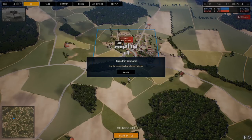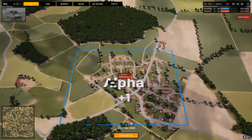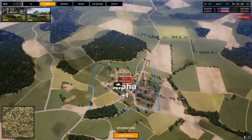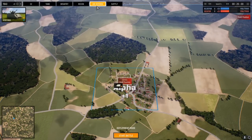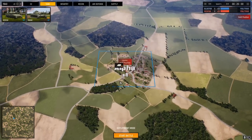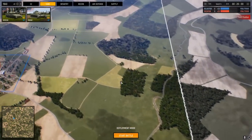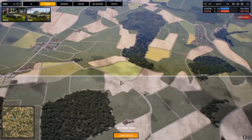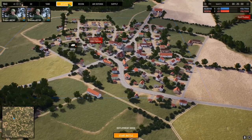Squadron Command: hold the town and defeat all enemy attacks. We're in deployment mode now, very similar to Wargame — we basically just put our troops down. On our previous episode, we got a good experience with all sorts of U.S. tanks and infantry. We seem very limited in what we can defend with right now, basically only tasked with holding the position, with no reinforcements visible.